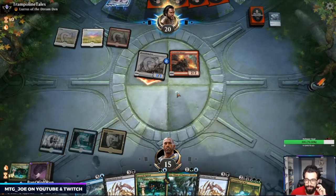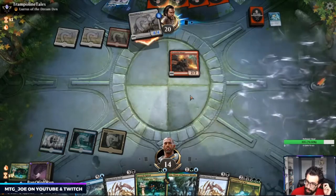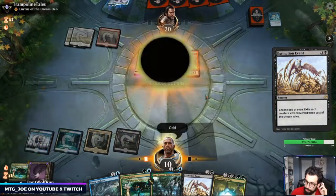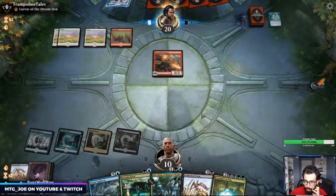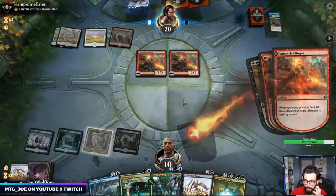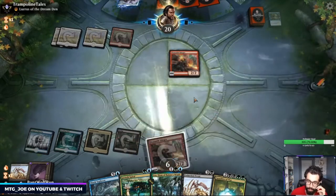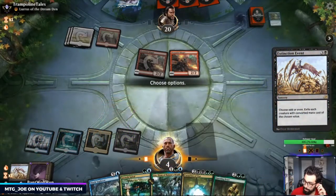29 lands and can't hit the fourth land — sounds like Magic. So I'm gonna exile on odd. Okay, perfect. We'll get rid of this — we are a little precariously low here, but I have Uro to gain life if they commit more to the board. We're just going to Extinction Event here as well. Note they don't have any other creatures in the graveyard. We are dead if they have Zenith Flare though.